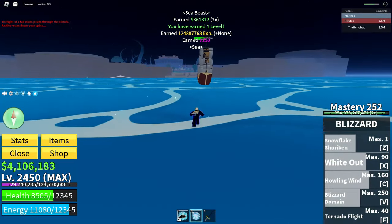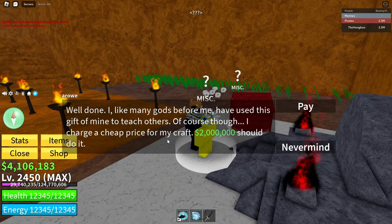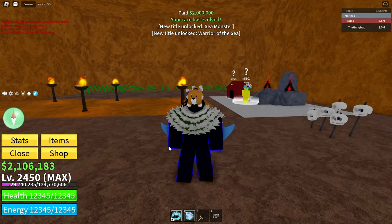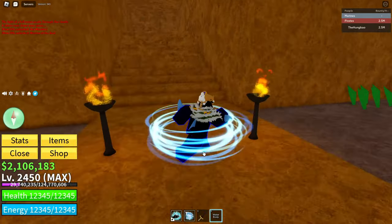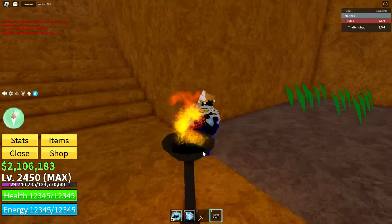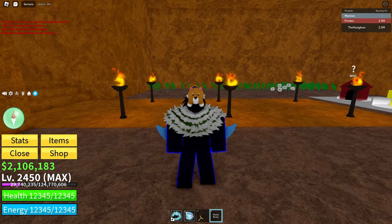Then go ahead and talk to Arrow again. We pay 2 million cash to get V3. Your race has evolved, and now we have a new ability. You press T and you'll get this animation or effect — it's your race skill. Every race has a different skill, and that's how you know you have V3. I hope you guys enjoyed this video — leave a like, comment, subscribe, and I'll see you in the next one.